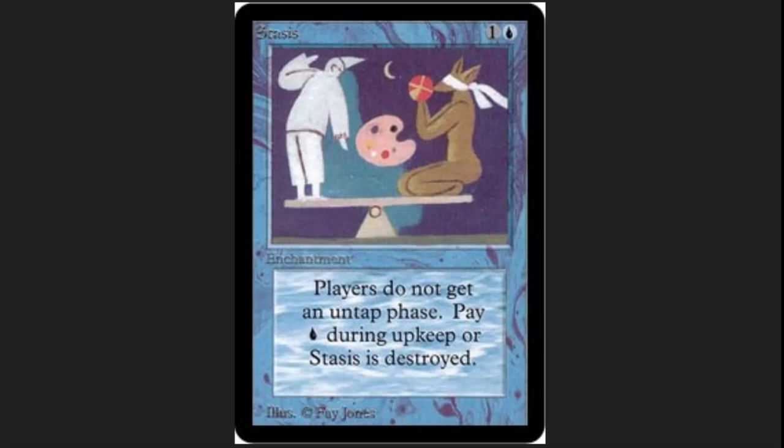The other thing that makes this so interesting is that this was before magic had art direction. Artists were hired and just given the name of a card and asked to create something. Stasis is definitely one of the most original, weird, unusual pieces of artwork in all of the Alpha and Beta set, if not all of magic's history. It was done by Faye Jones. I'm going to talk about her a little bit later. Let's dive into a few decks related to Stasis.